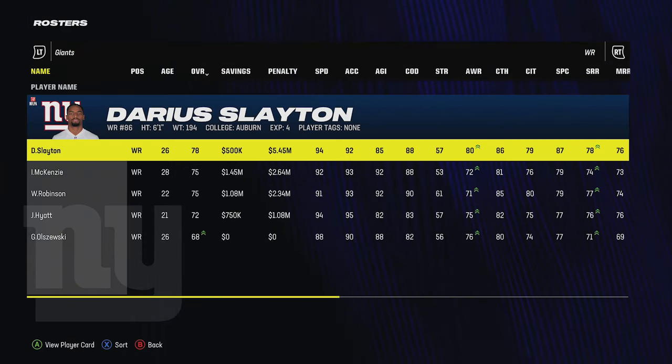Looking at receivers, none are that great but Hyatt is probably the best guy to build — 94 speed, very young, only needs about 6,000 XP. I can also work on improving his dev trait through training. He and one other receiver are both 94 speed or higher. At tight end, Darren Waller is a stud — six foot six, one of the faster tight ends in the game, a star development. So I have at least three really good weapons.